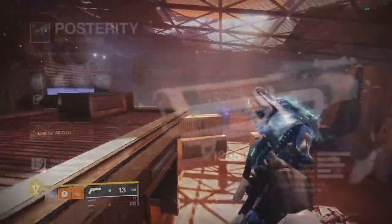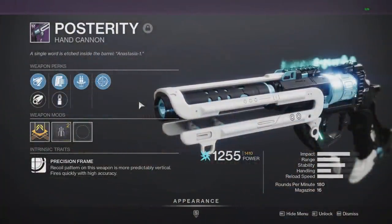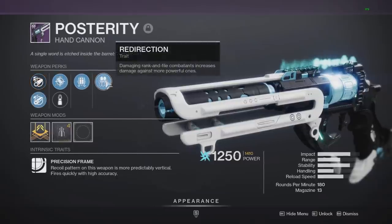An honorable mention that I don't have on any of my friends' accounts will be Surplus. This will work a lot like Rapid Hit, but instead of needing precision hits, it's going to be based on your abilities. The strength of the perk will be based on how many abilities you have, so if you don't really spam your abilities, it will be like Rapid Hit pretty much at all times.